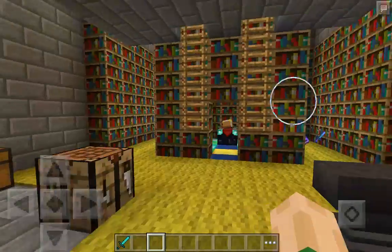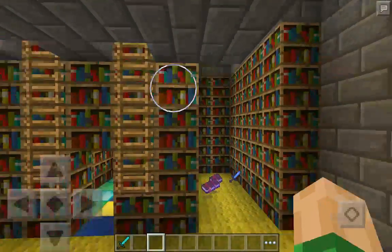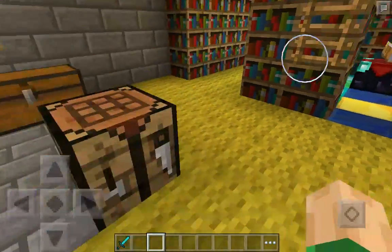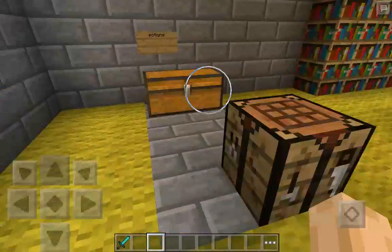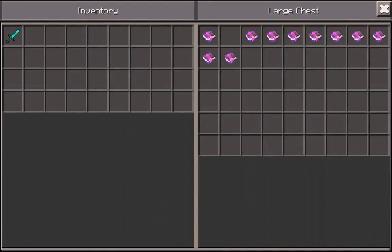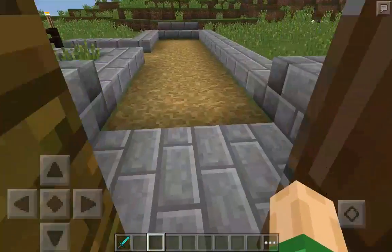So, this is the building right here. This is like where you would look at the books. And this is the enchantment room. These two things are here for temporary reasons. This is where potions would be, and this is where books would be. Don't mind the diamond sword in my hand. Totally don't.